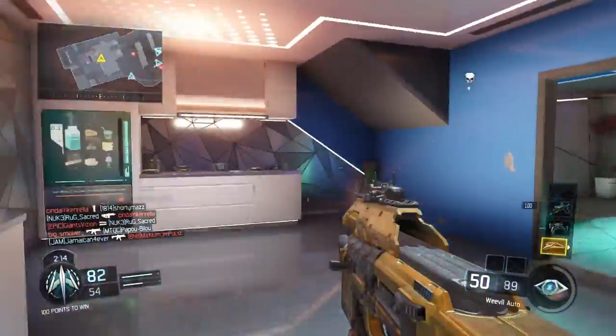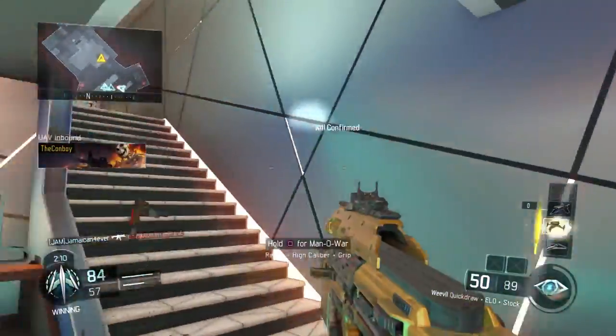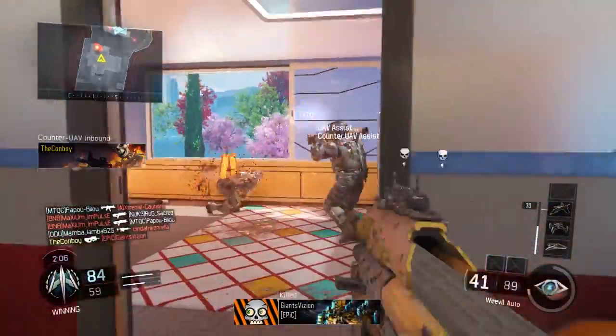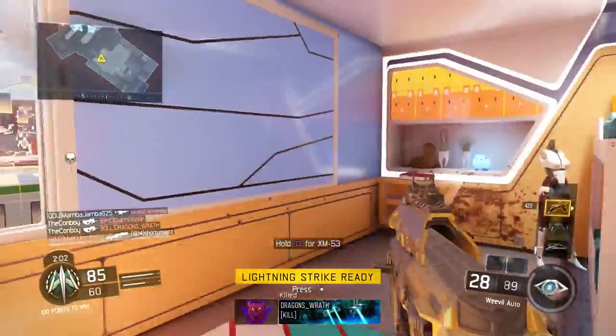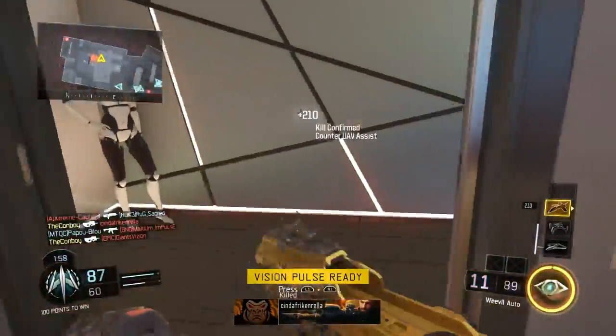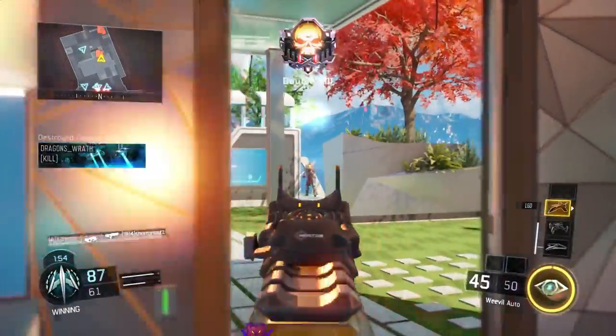Definitely try this gun out. My first gold gun in Black Ops 2 was the Vector SMG, so they're pretty similar — I don't know why I lean toward SMGs first. I hope you guys enjoyed the gameplay. Let me know what you think of the gold camo in this game and how it looks. When I get diamond guns I'll definitely bring you diamond gun gameplay. Thanks for watching and I'll see you all later.